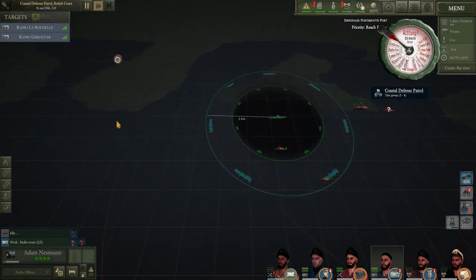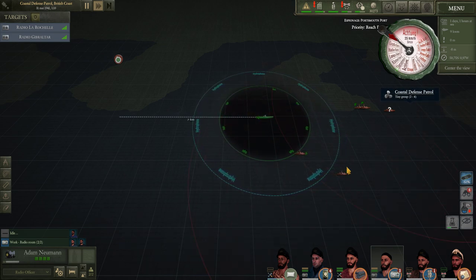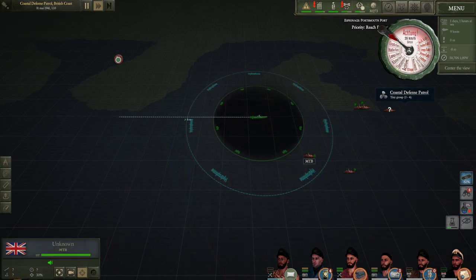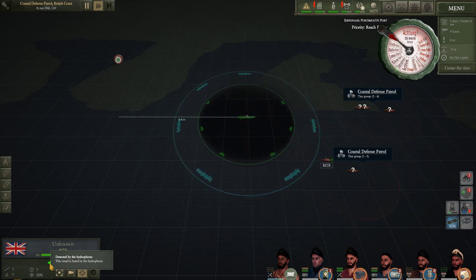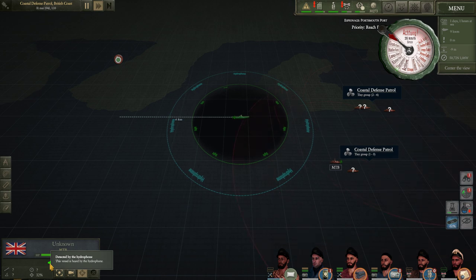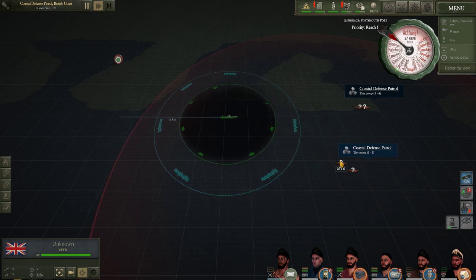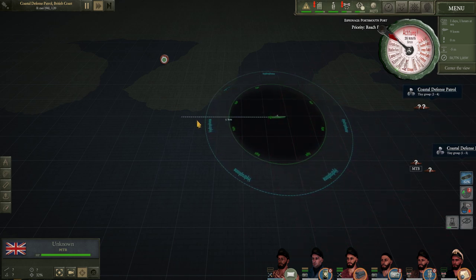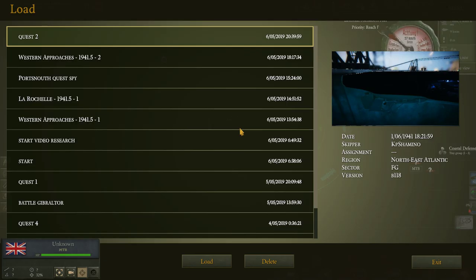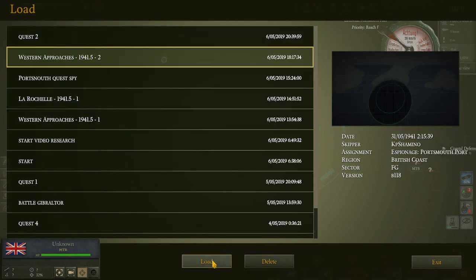Okay, we are okay — you can pass easily. I'm on periscope depth still using my diesel motors. I don't think those ships have a lot of detection capability — I can detect them with the hydrophone but normally you can see what the enemy can use too. Now we are at the position where I'm going to load the save. I'll be quiet for a brief moment while the music pops up. I think it's this save — let's load it.